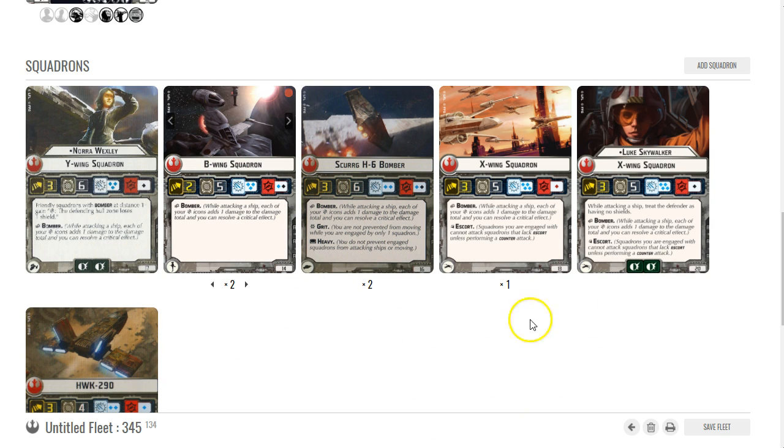This build involves B-wings, Luke, HWKs, and Nora Wexley — she's one of the newer ships. She's nice to give your squadrons an extra ability to take out extra shields, so when your bombers are attacking a heavily shielded zone, their crits do even more damage. I also have Skurgs in here — two of each in this particular build.